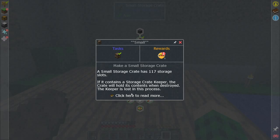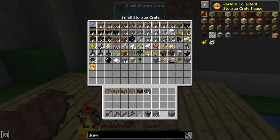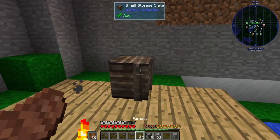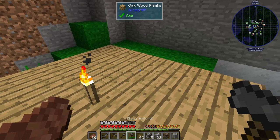Before we go up there, we gotta collect one quest here. For making the small storage crate, we get a storage crate keeper, which is gonna come in handy because I have this full storage crate that I don't wanna move one by one up to the top there. So we're just gonna toss that in here — you can put it anywhere in the storage crate and then you can break it and it will keep all of the items.